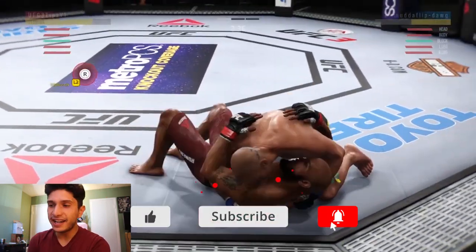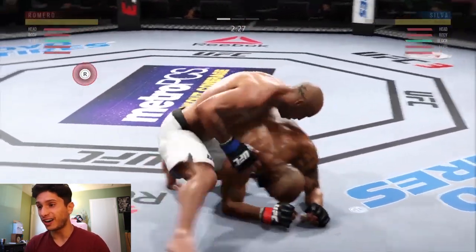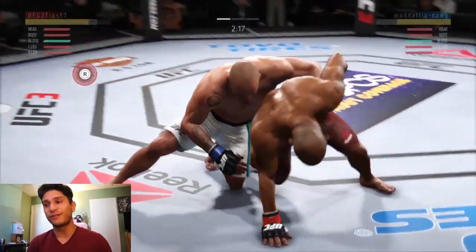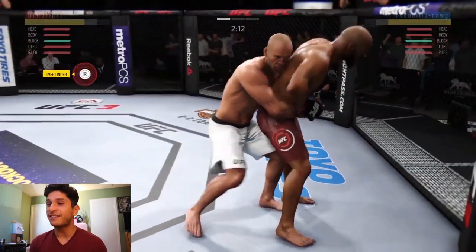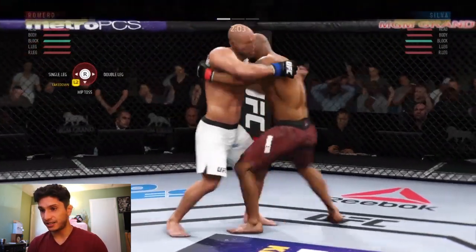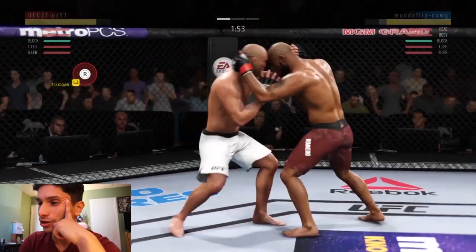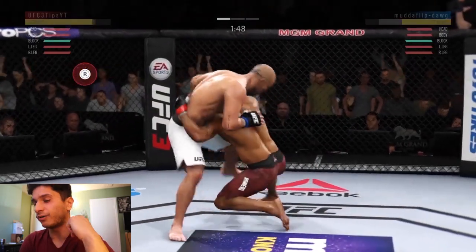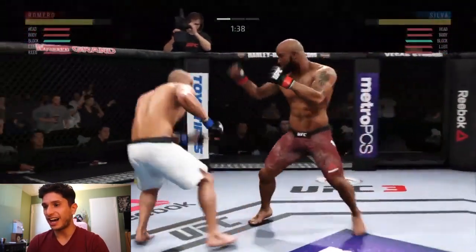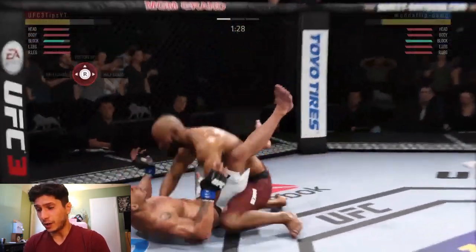Basically any time not spent completing takedowns is hurting your score. As you can see based on the time spent on the ground, I don't know if Romero is gonna be the winner here. Now this is a strong point for me in terms of takedowns — I'm working my clinch denials, I'm probably gonna block a strike and a transition and go right for the takedown. I was waiting on him to do a knee or elbow strike because then I would block it and very simply go for the takedown.